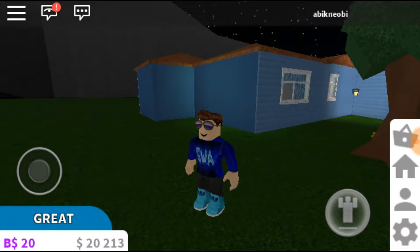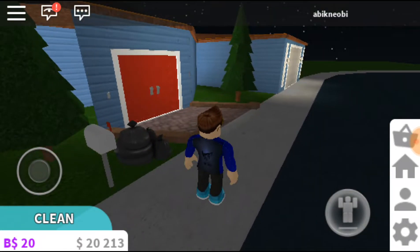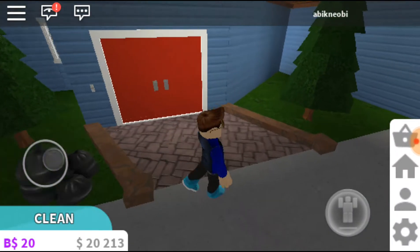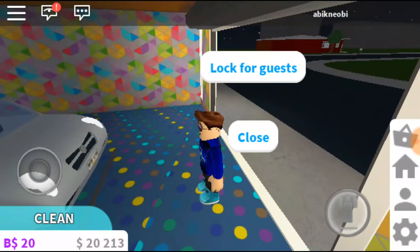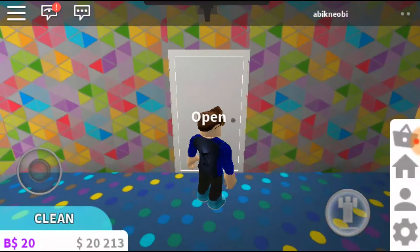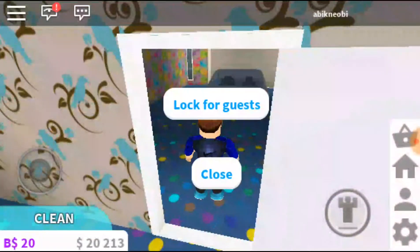Hi guys, my name is Abiknobi and welcome to Blocksburg. Today we're gonna start making a guest house so that we don't have to have guests in our house. But before we start, let me show you guys my upgraded house. You can see my garage — I made a garage door, added it, got a car for myself. And in this room I got myself a little gym. I forgot to put a stereo in it.